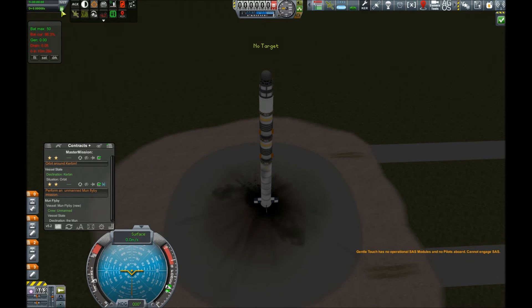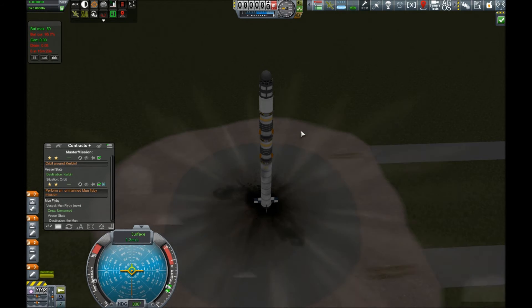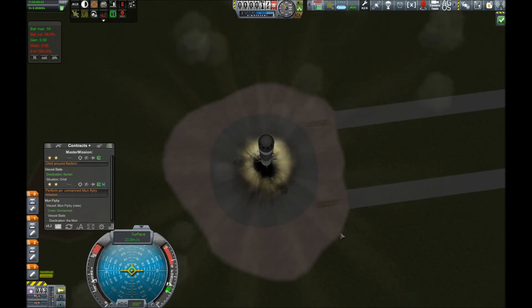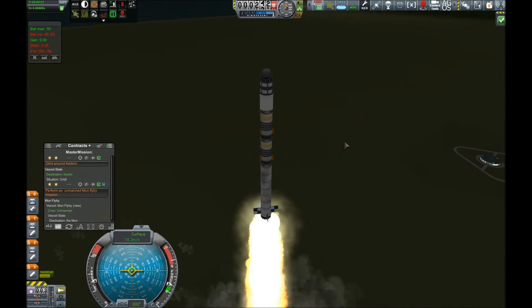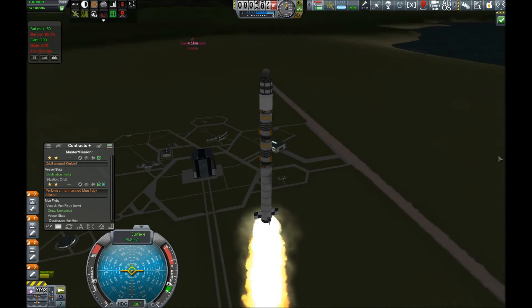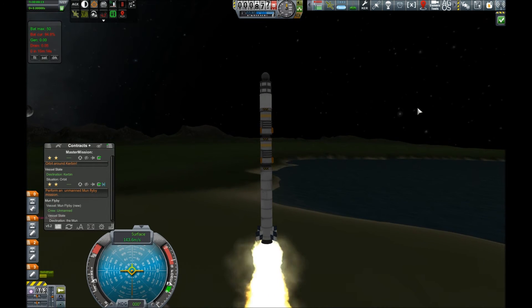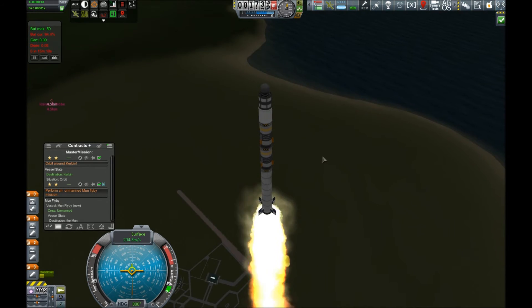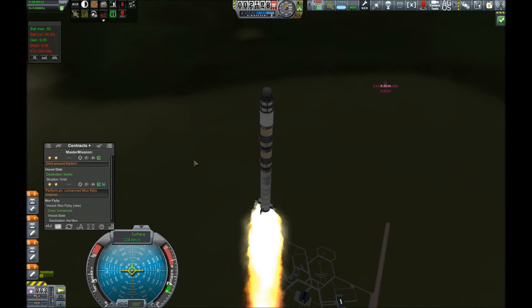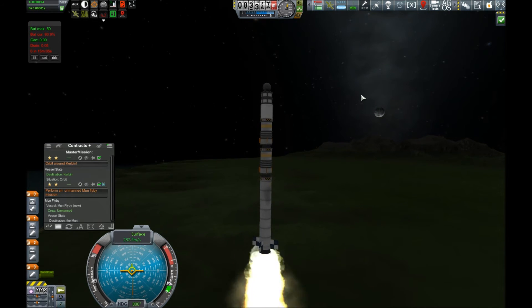Let's launch this puppy and see if it works. We don't have any SAS, so we won't be using that. We'll turn on our flight computer — actually, let's turn that off; I don't think it'll make any difference right now. Right now, this thing is totally being held straight by aerodynamics. This has no reaction wheels whatsoever — the only thing capable of control in this entire vessel is that engine right there; it's gimbaled, fortunately. So we're going to rely on gimbaling to get ourselves into orbit.